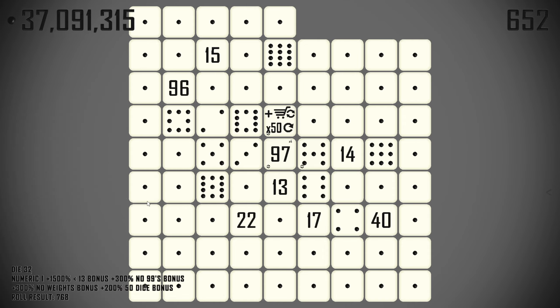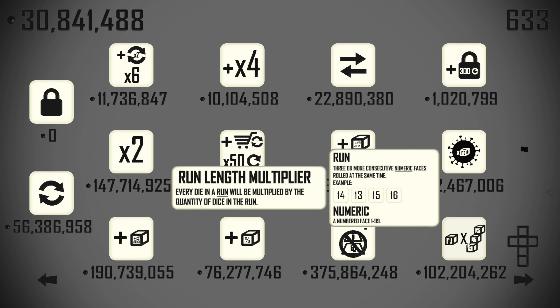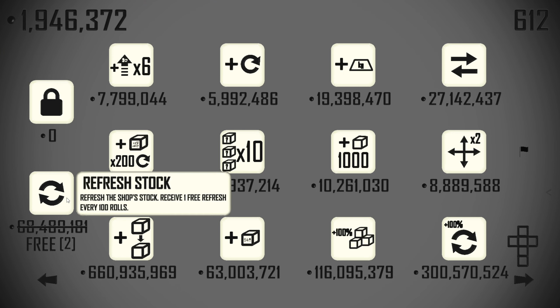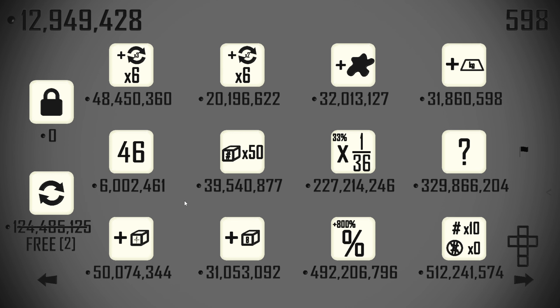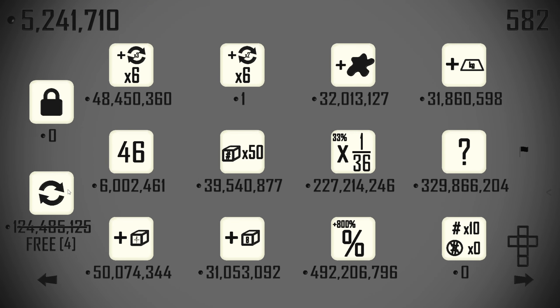Show me the run multipliers. There's one — every die in a run will be multiplied by the quantity of dice in that run. That is big for us — 120 million, and not even that expensive. The value of all rerolled dice will be increased by 100% — absolutely. I think it's time we went numeric only. We're going to lose out on our shop refreshes, but now seems to be the time to do it.